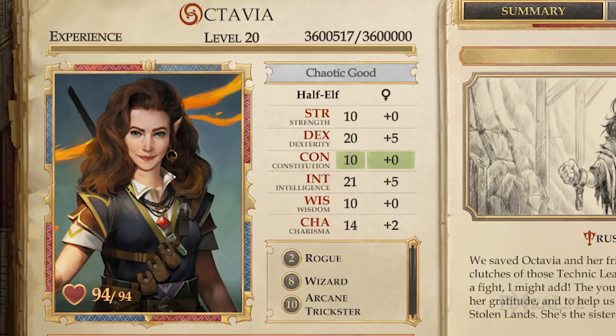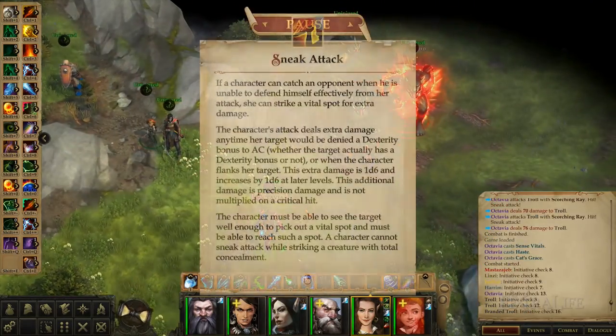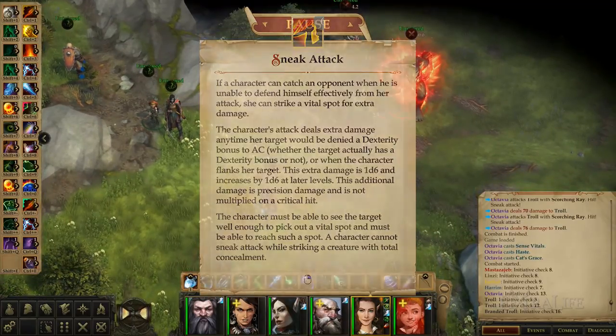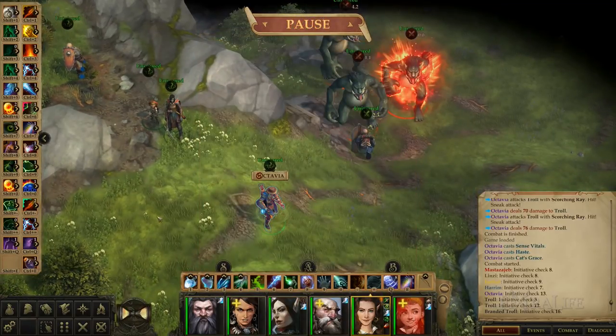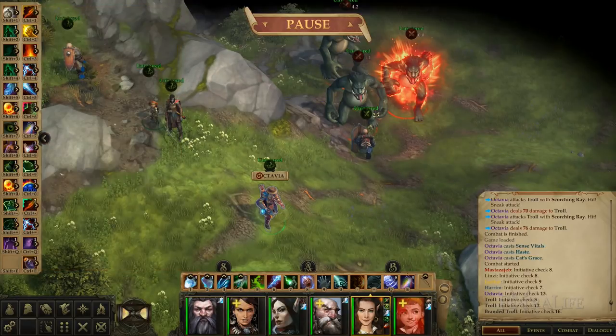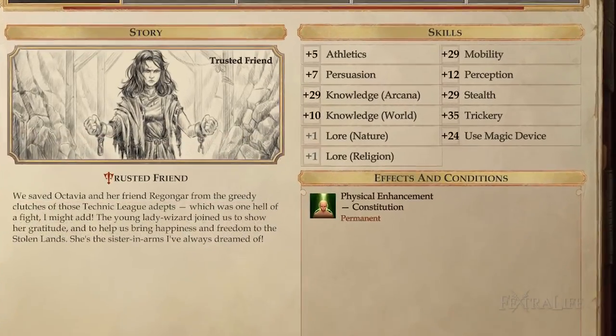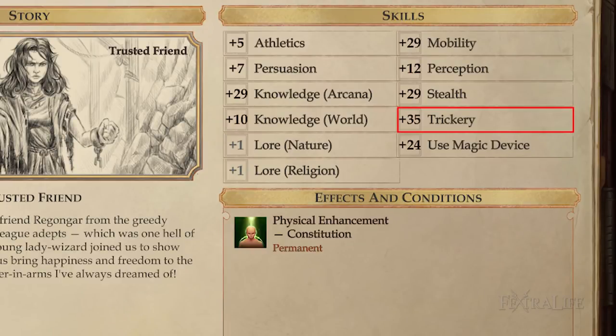There are some skills that are more important than others, and you will have enough points to level most of them to high ranks thanks to high intelligence. Stealth is a good choice to start the battle without enemies spotting you, and it adds the sneak attack bonus to your first attack. Knowledge Arcana enables you to copy spells from scrolls to your spellbook and can be used to identify magic items and monsters. Use Magic Device lets you use scrolls and wands, making it a very good choice. Due to the Ranged Legerdemain feat, Trickery is fantastic for dealing with traps and trapped chests. Investing four points into Mobility is a must because it is a requirement to unlock the Arcane Trickster class. Perception lets you spot traps among other things, making an ideal combo with your Trickery setup.